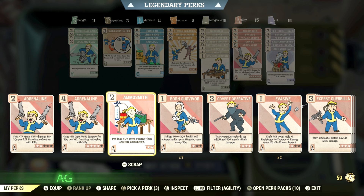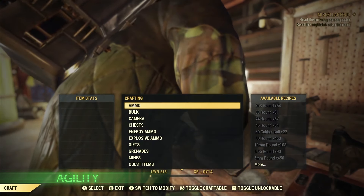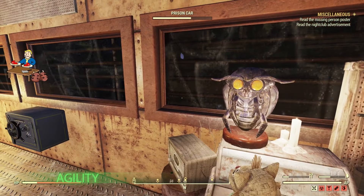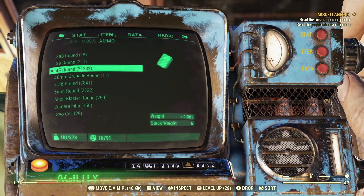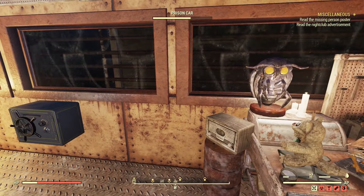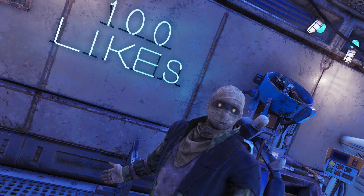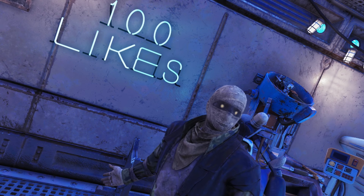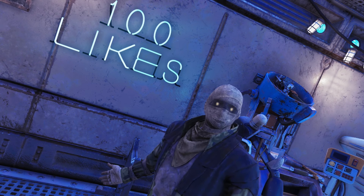In Agility, Ammo Smith — which you unlock at level 34 — lets you produce 80% more rounds when crafting ammunition. In very early game I found everything was a bullet sponge, and up until around level 50 or 60 that stayed consistent, so I was blowing through ammo. If I'd known I could use Ammo Smith to craft ammo for the Fixer or Handmade, I definitely would have used it more. This card pairs very well with the legendary perk card Ammo Factory, which you can unlock at level 50.